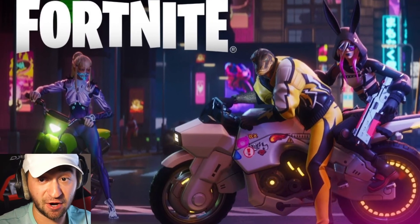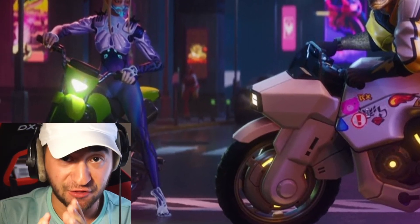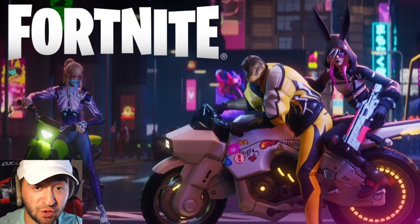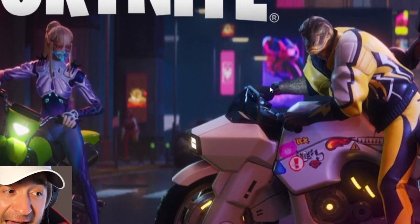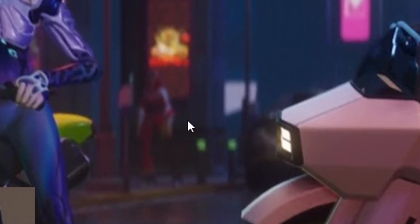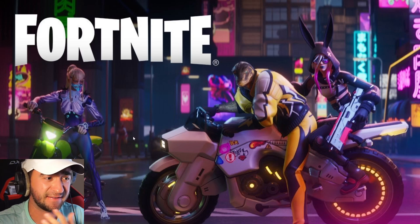Here is official key art from the Fortnite trailer itself and there is a lot we have to break down. Good thing this is an image — it's not going very fast and we won't be missing the secrets. Secret number 1: if you look all the way in the back of this image, you can see a bunch of futuristic buildings. It kind of reminds me of Neo Tilted from Fortnite Chapter 1, but then you look in the background and you see another Fortnite skin. Fortnite is doing this on purpose.